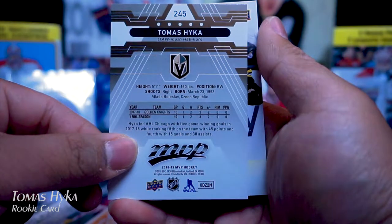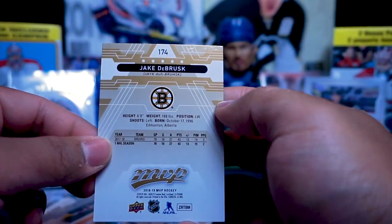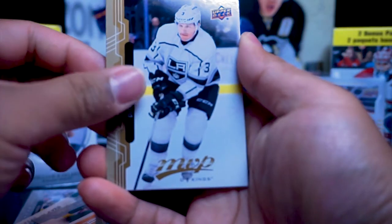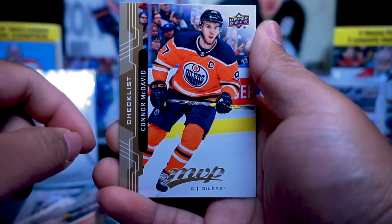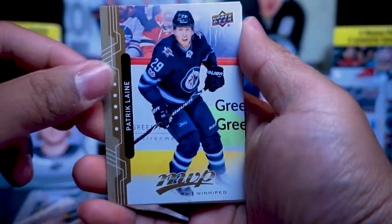Jake Gensel rookie card. Thomas Hicka — played ten games last year, one goal, two assists, three points. Jake DeBrusque — I think his rookie season was last year. Dion Phaneuf, Blake Wheeler, Frederick Anderson, Connor McDavid checklist.